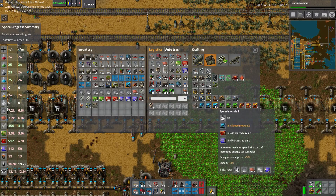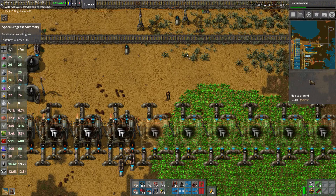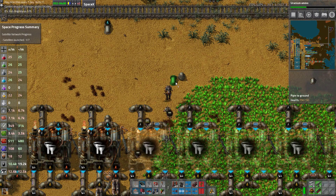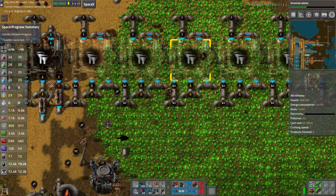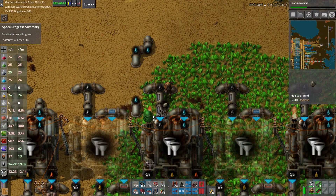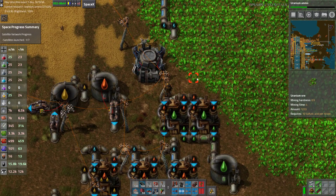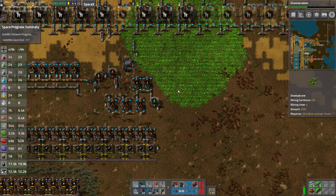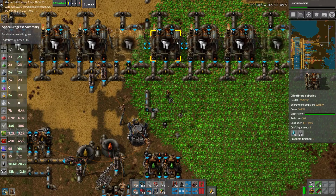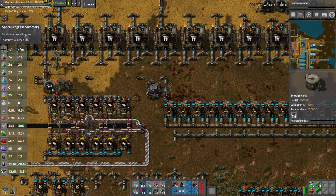I need to make some refineries — seems I don't have stone brick, bring me brick. Done. That's water for cracking which is now happy and running. We just need a lot more refineries. You are hooked up, you are running, everybody's happy. Still no liquids in the pipes — that's a good sign.